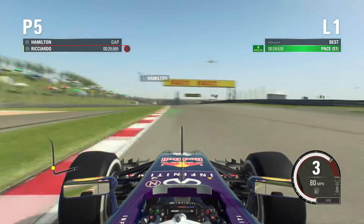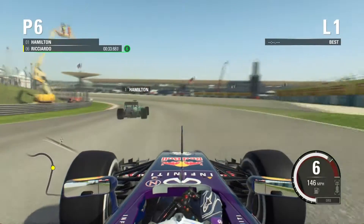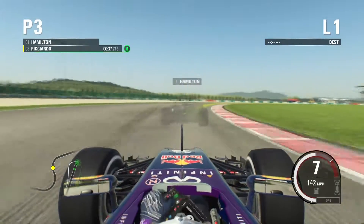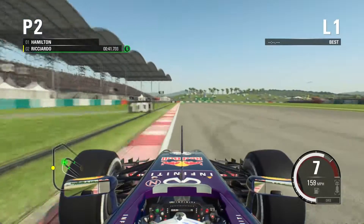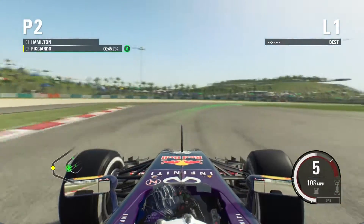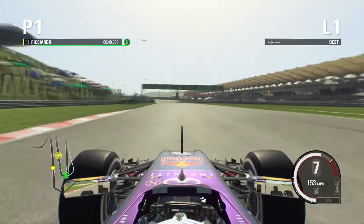Taking this corner nicely, actually gaining quite a lot of time on Hamilton there but losing it on the exit a little bit. Along this long left-hander it flicks quite tight to the right and then we've got two right-handers afterwards. Keeping it nice on the track, extending ever so slightly, putting the right-front tyre on the kerb. Corner cutting a tiny little bit but we're in P1 — we're in provisional P1 for the Malaysian Grand Prix.